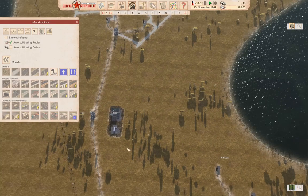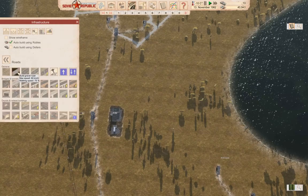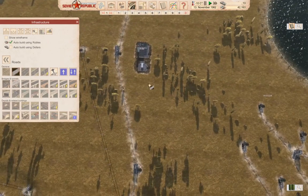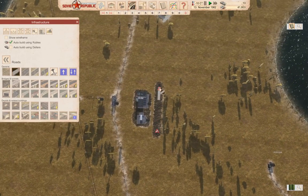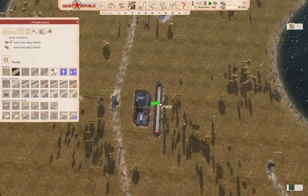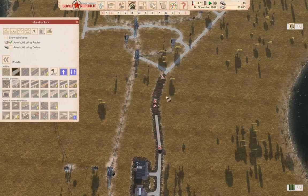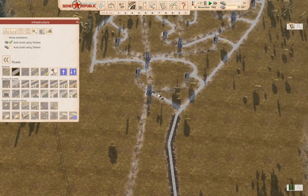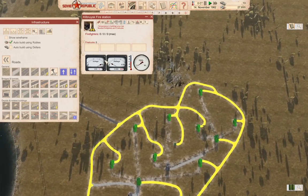Now we need to build a road — that's going to be absolutely astoundingly fascinating. We'll build a road here, do this and this, and then connect it up here and here.